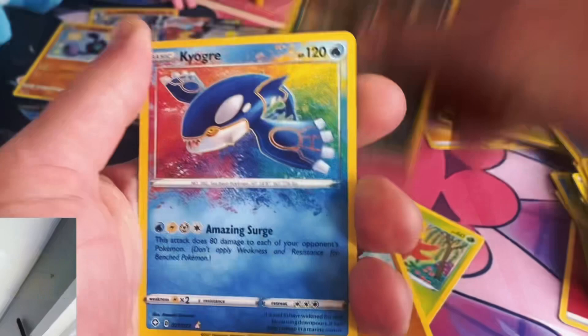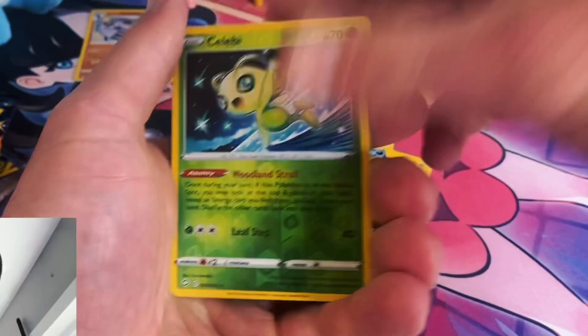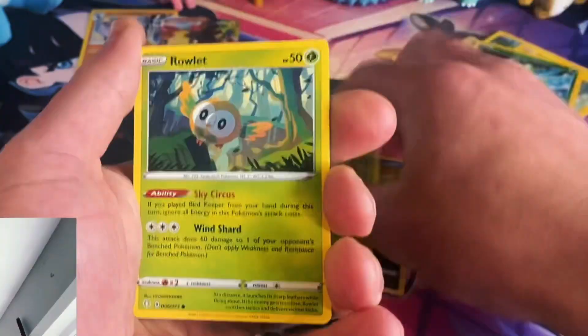We start with an amazing rare Kyogre, and then we jump into the shiny vault — believe it was a double banger with a gym trainer full art from the Shining Fates collection box, into a Morpeko VMAX from the ETB and a Ditto V from the ETB.